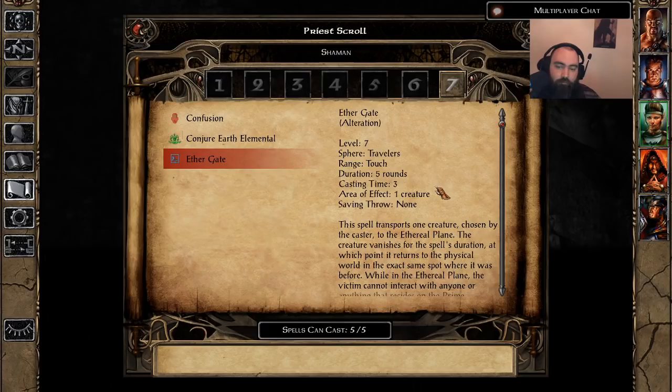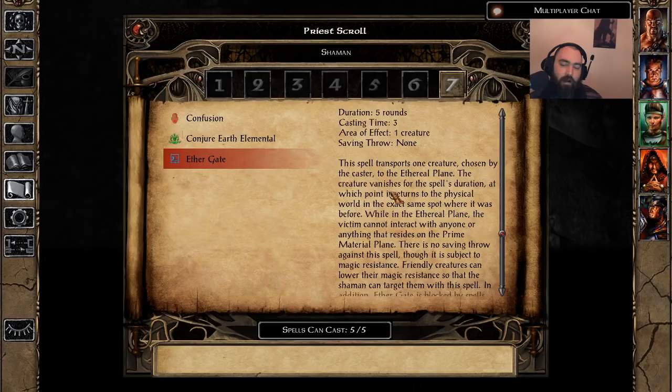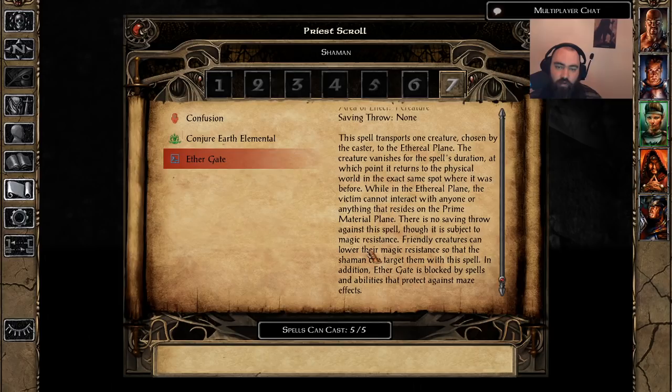Up next is the Shaman exclusive spell: Ether Gate, available to Shamans only. This is basically an altered version of the Mage Maze spell with the same quick cast time of 3. The key difference is duration — Maze duration scales with the target's Intelligence, potentially trapping low-intelligence enemies indefinitely or smart enemies for just 1d4 rounds. Ether Gate always lasts 5 rounds flat. Still fairly useful. The problem is it doesn't go through Magic Resistance, so you can't use this on a Planetar — you still need Imprisonment for that. You'd need to lower their MR first, which is a waste of time for just 5 rounds.